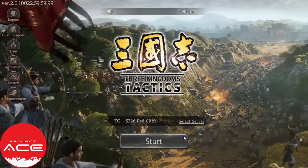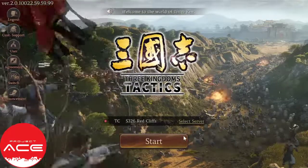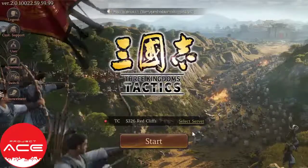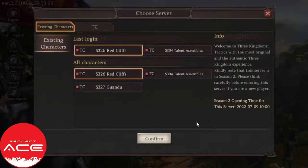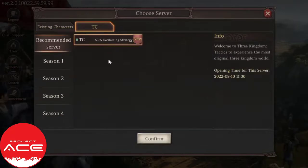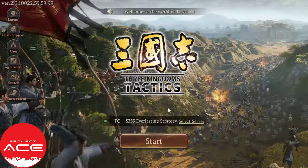I'm playing on a 326 server at Red Libs, but it's now currently under Season 2. What we're going to do right now is walk you through on how to start up a game. The latest server would be S355 Everlasting Strategy, so we're gonna use that.